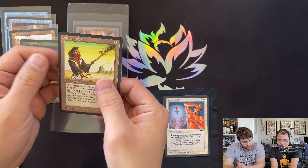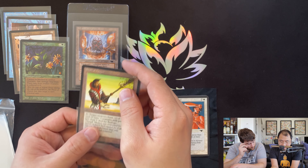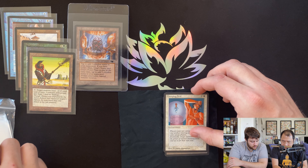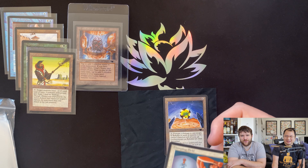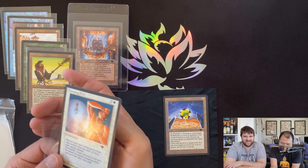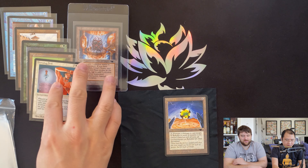Damping Field — it's a mono artifact: target creature loses minus two, minus zero until end of turn. That's seven mana just to get a creature to do two less damage — very expensive, very bad. Damping Field is the first uncommon. Oh God! You've got a little bit of damage up there — it's too much. You've got a fisheye in the back, corner and edge issues. Make it go away.